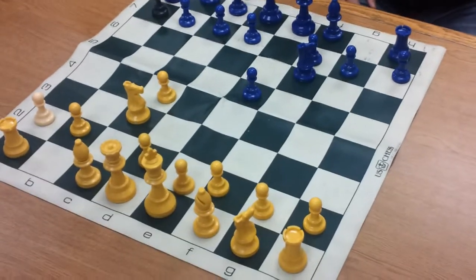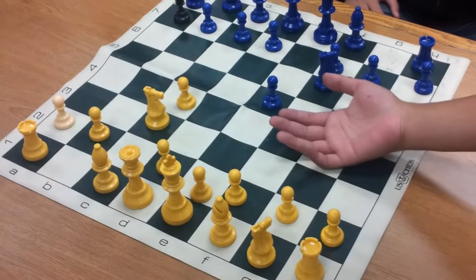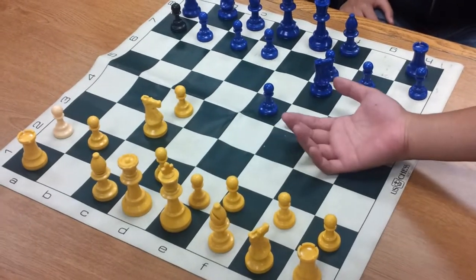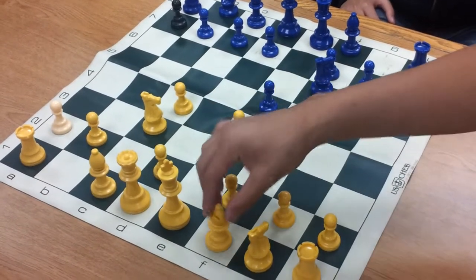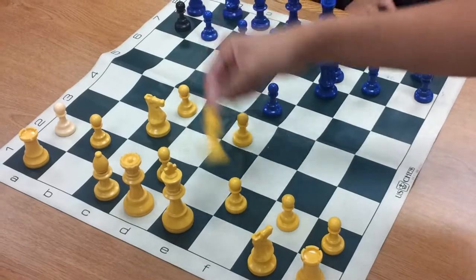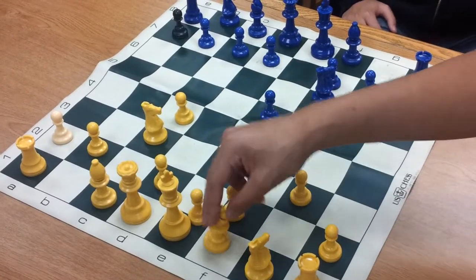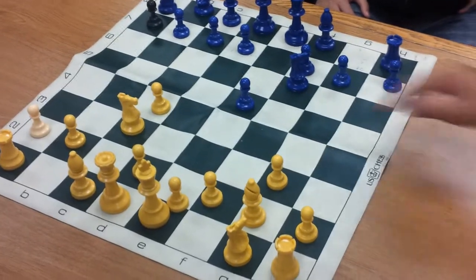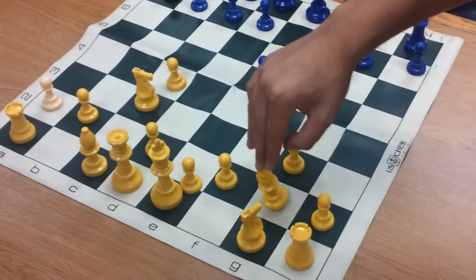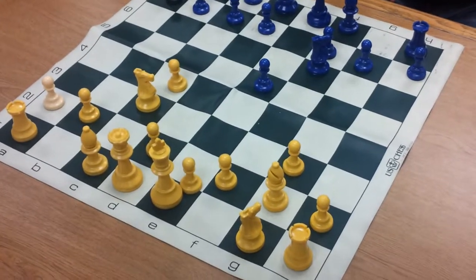Fianchetto — cetto in English, but chetto in Italian, which is the language it came from. Most players develop the bishop after pushing the e pawn and moving it out the normal way. But have you ever considered developing it here? This is called the fianchetto bishop — this is the longest diagonal on the board.